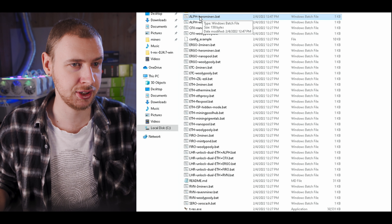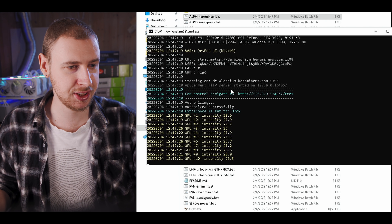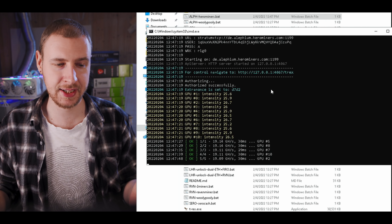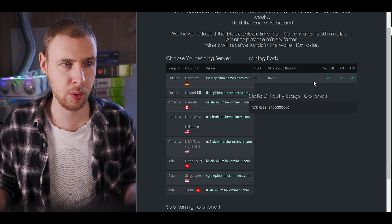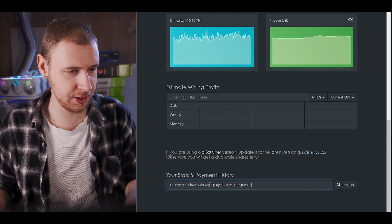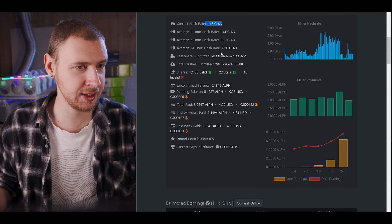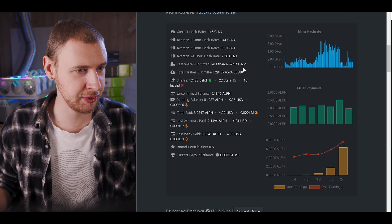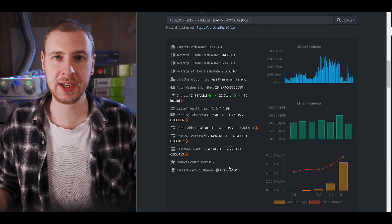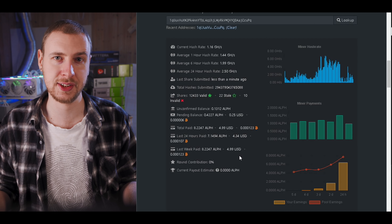Then you should be able to just double-click on this and you're up and mining Alethium. It is really that simple. To keep track of how much you are mining, copy your Alethium wallet address, come to the Hero Miners pool, hit the Home button, scroll down, enter your address, and hit Look Up. Now you can see what your current hash rate is, your shares submitted, your pending balance, your total paid balance, and so on.